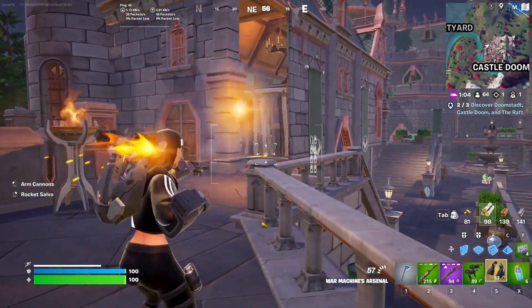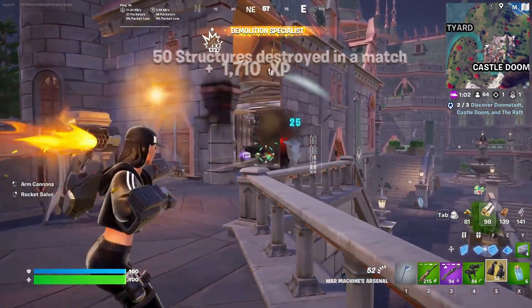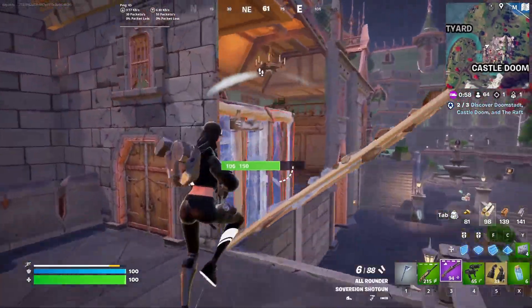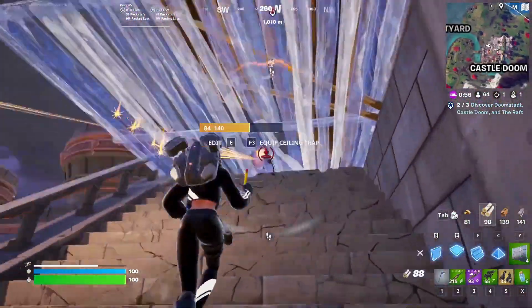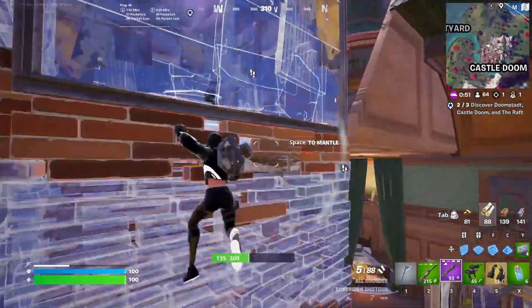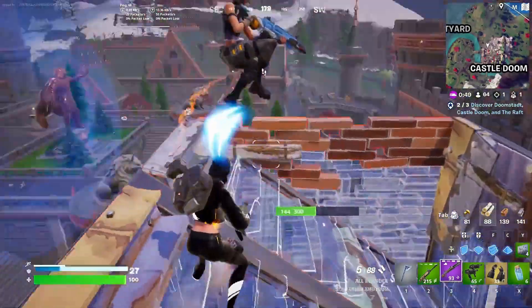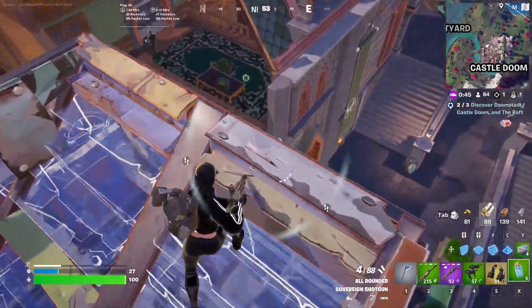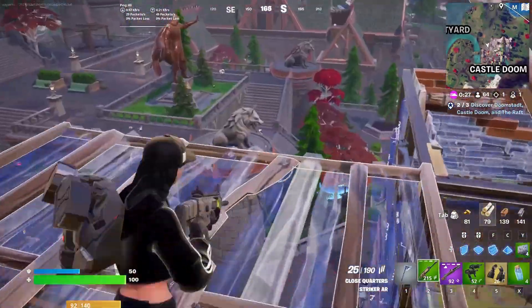For the new weapons, number one we have the dual micro SMG. These are small SMG guns for each hand, offering rapid fire but reduced accuracy. In my opinion, this weapon melts and is great at close range but very useless mid to far range.